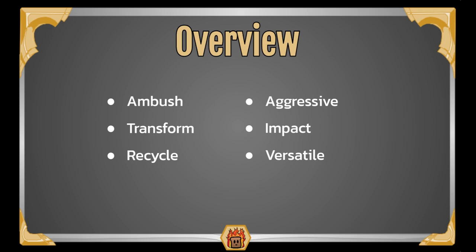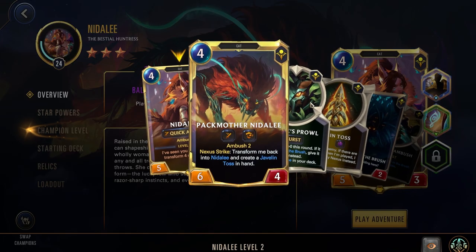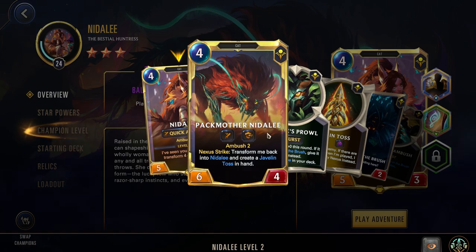Alright, that is it for the overview. Let's hop in game to better explain some of the points we touched on. In game now, you see we have Nidalee at level 24 with 3 stars. She is a 4-cost unit that has 5-3 with Quick Attack and Ambush 2. Her level up condition is: I've seen you summon or transform 4 other allies. When she levels up, she goes to a 6-4 and gets Overwhelm.